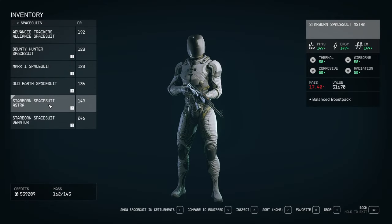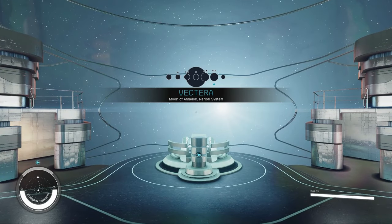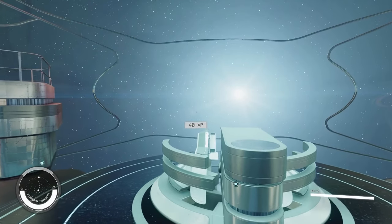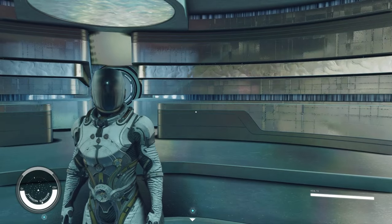Starborn Spacesuit Astra. You can receive the Starborn Spacesuit Astra by finishing the main storyline in Starfield and starting a new game plus. You will also get a free Spaceship Starborn Guardian one. The Starborn Spacesuit Astra has great overall stats.